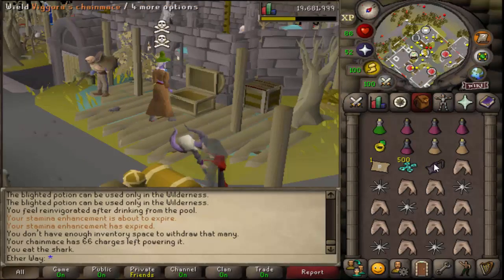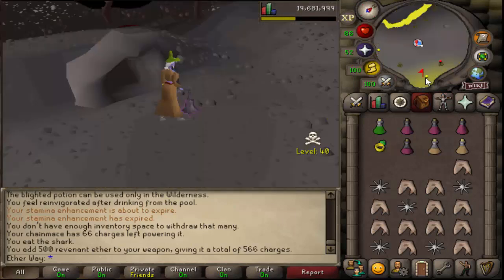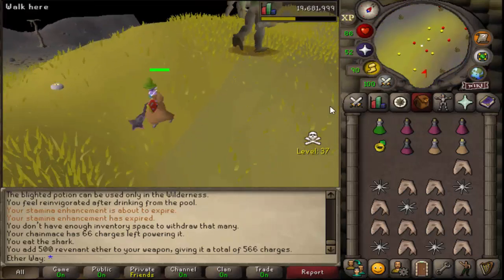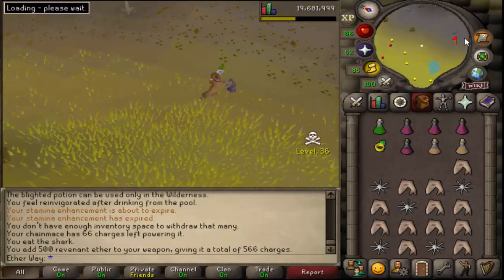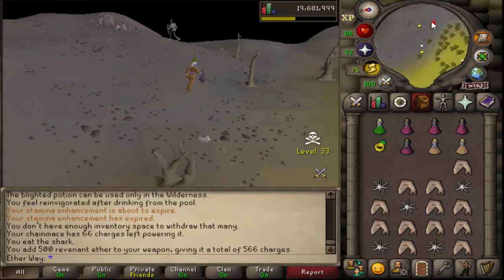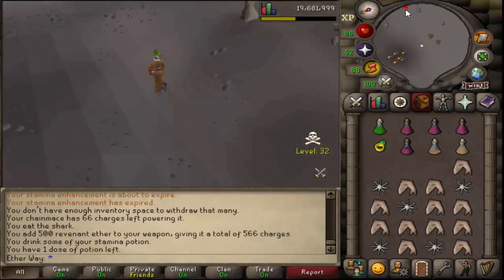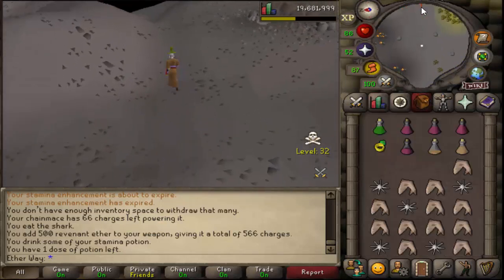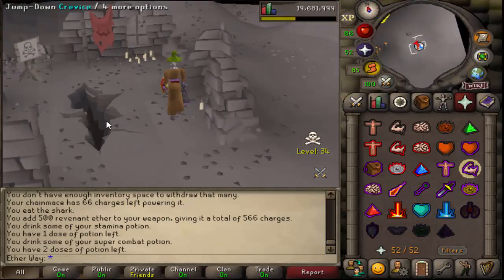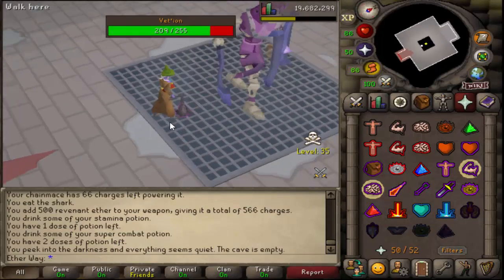I usually have 1500 charges on my chain mace, which is around 500 hits — enough for four to six kills. I only use around 300 per trip though, so it may differ for everyone. The run there is usually pretty safe, but there are PKers and sometimes you're going to die. That's just the risk-reward nature of the wilderness.